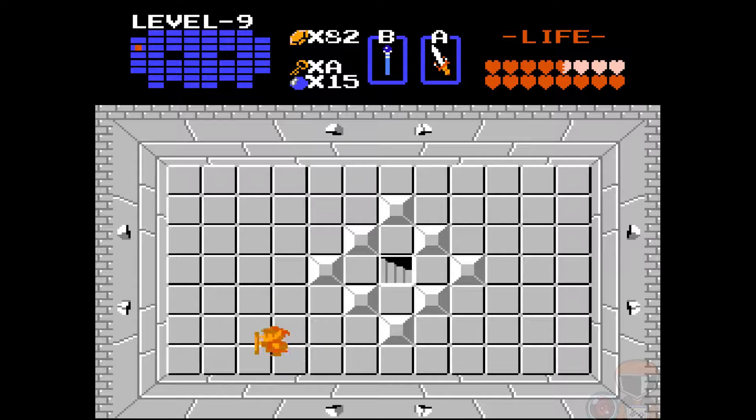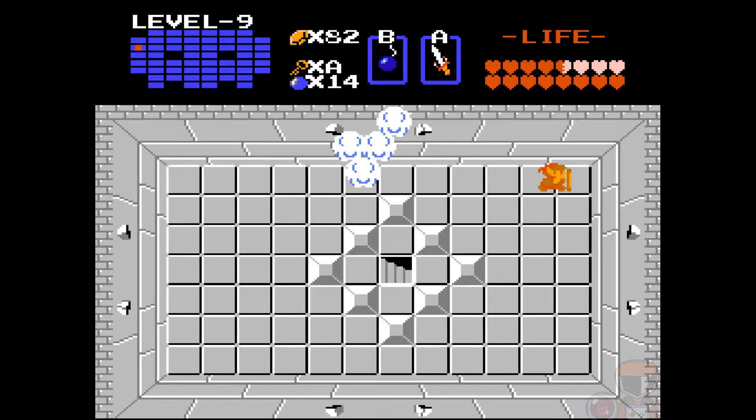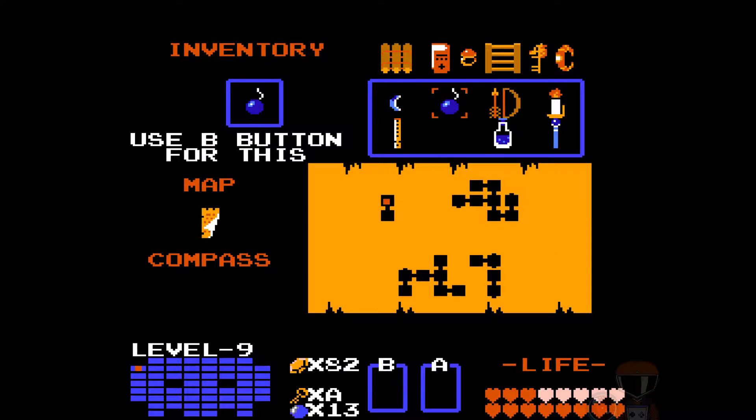Oh man, if we ever do Zelda 2 you just gotta see their redesign to believe it. And once you defeat all these guys there should be stairs to let you get to the arrow. Wait — does the arrow look funny to you? Yeah! Because our palette was swapped, everything that shared that color was also swapped. The arrow shaft used to be white because we had the blue ring; now it's red because we have the red ring. The same thing happened to the rope on the raft and a few other things.